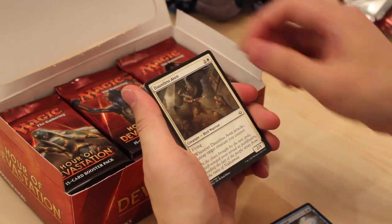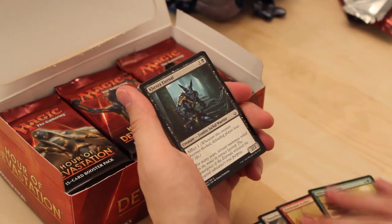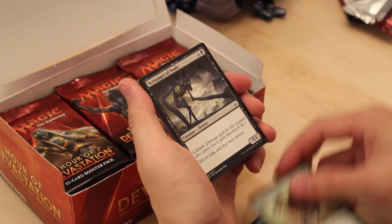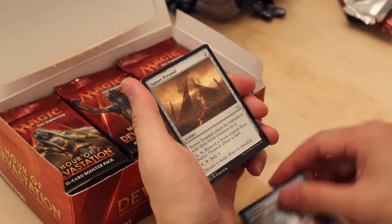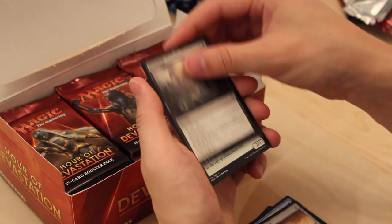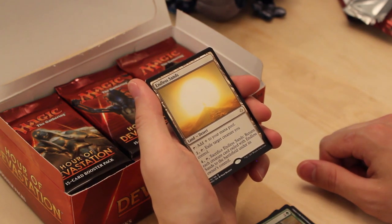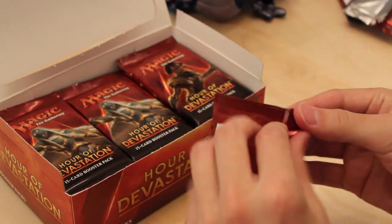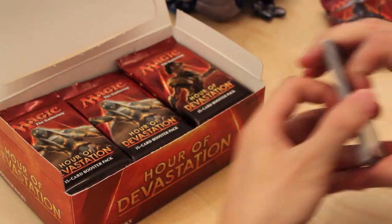Spellweaver Eternal. Dauntless Aven — a very good white common. Firebrand Archer. Sidewinder Naga. Kenra Eternal. All five of these commons I just opened, I don't think we've seen any of them yet. Rampaging Hippo. Scrounger of Souls. Defiant Kenra. Dejeru's Renunciation. Unsummon. Another Sunset Pyramid — that's three of them now. Doomfall — good uncommon for black. Doom Diviner. And Endless Sands. This box is kind of a letdown thus far, but we still have a lot of packs to go, so no worries — we'll get something good.